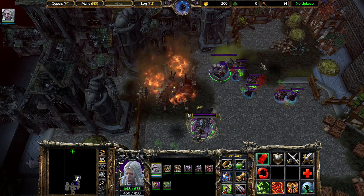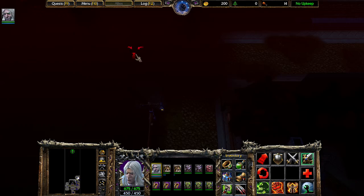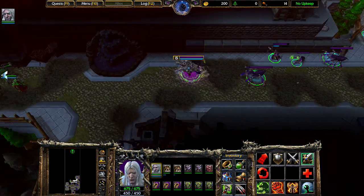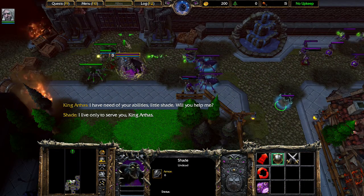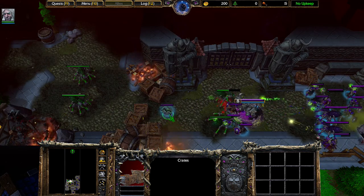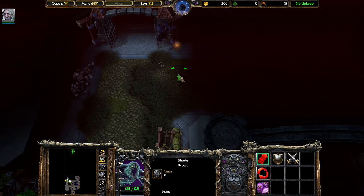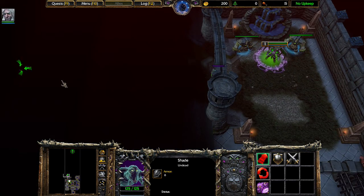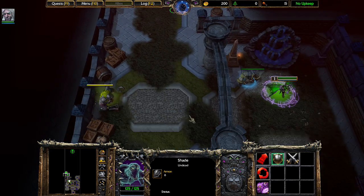Hold on, there are going to be more gates I have to go through. I have need of your abilities, Little Shade — will you help me? 'I live only to serve you, King Arthas.' 'What needs revealing? I'll look into it. I go unseen. All shall be revealed.' Let's see what's up here.